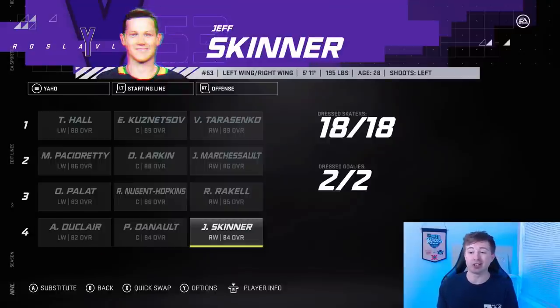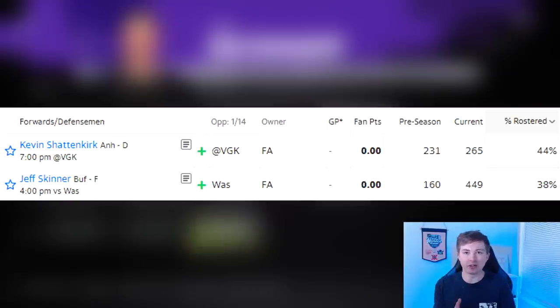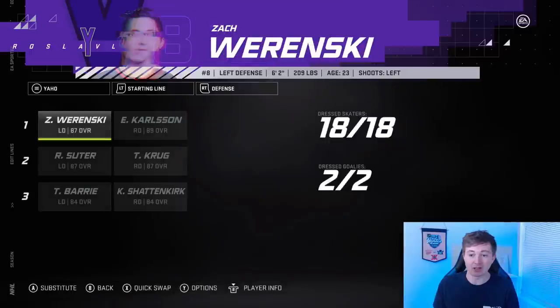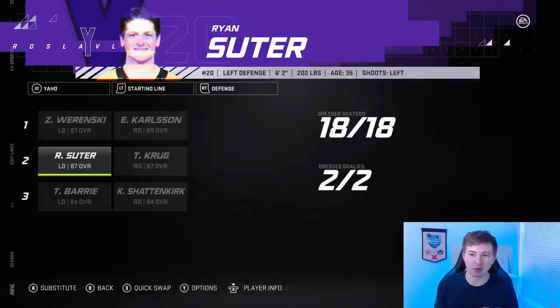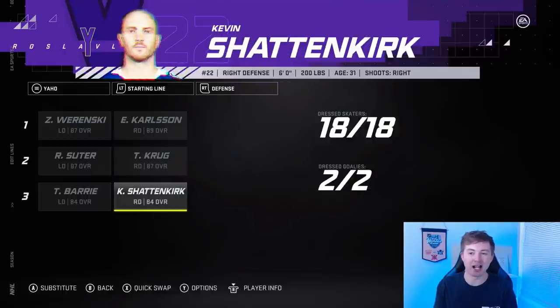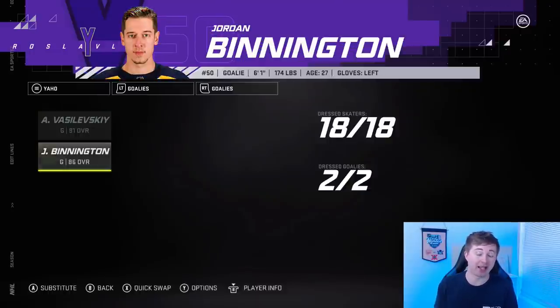One thing I want to mention — Skinner's actually not on my team. He was on my team for like a day and I dropped him for Dineault, but the Yahoo league just doesn't have enough spots to fill a 20-man roster. So I looked at the waiver wire and Skinner and Shagkirk were like the two most owned players in waivers, so those were the two guys I put on my team. On defense, Rielly and Carlson are the top pair. Krug and Suoer on the second pair, Berry and Shagkirk on the bottom pair. Goalies: best goalie in the game, Vasilevsky, with Binnington backing him up — a really good backup.